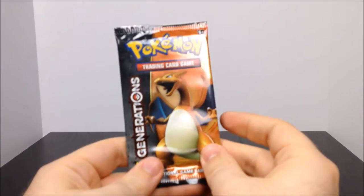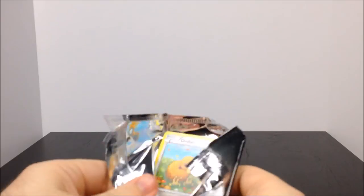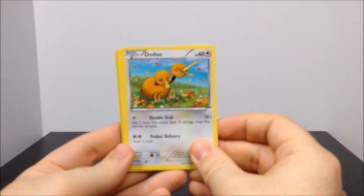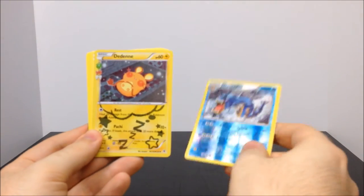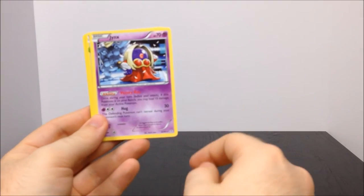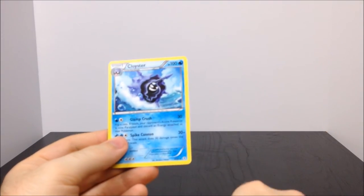Our final pack is Charizard - hopefully we get something new and different, probably another Parasect. We have Doduo, Caterpie, Machop, electric energy, a shiny Gyarados - which is cool - Druddigon (I can never say that one right), Jynx, Snorlax, Clefable, and Cloyster. That's it for all the cards out of this pack!